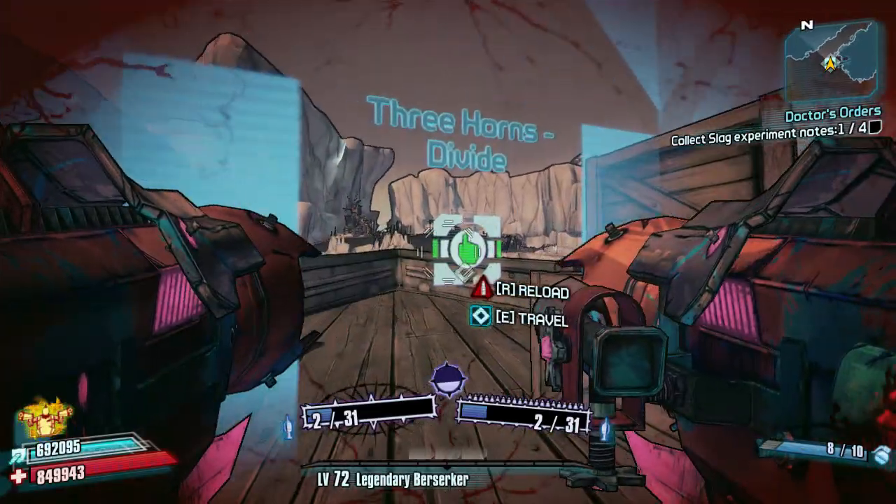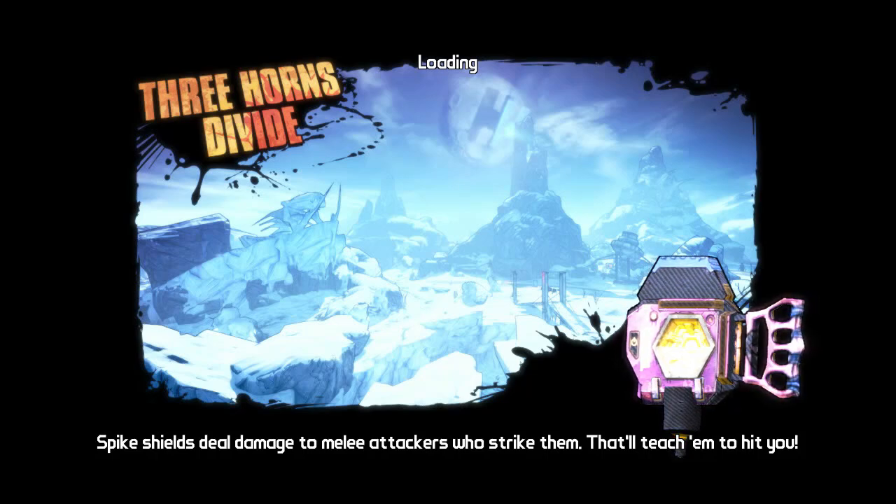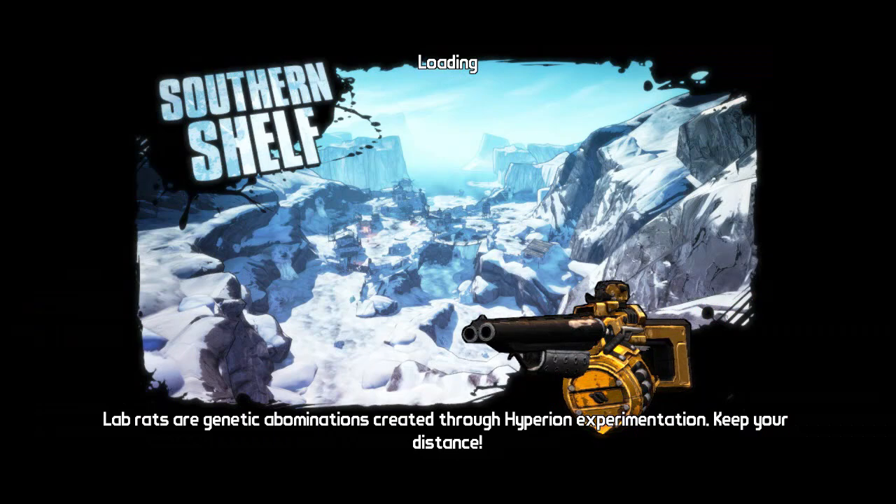After you originally go past Flint to get it in the storyline, Claptrap's boat will spawn down here every time. So we're going to go through into the Three Horns Divide and then simply once we're in, turn around and come back like so — back into Southern Shelf.